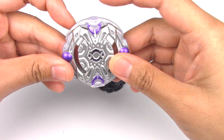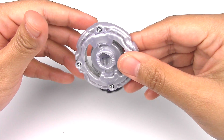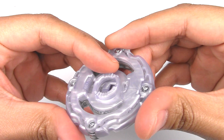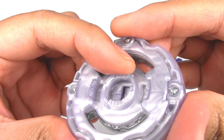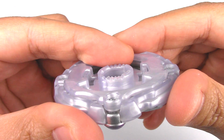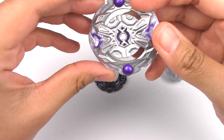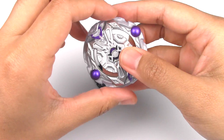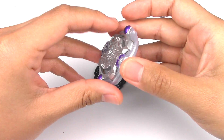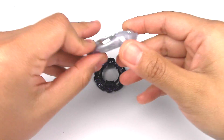We have Shadow Orichalcum for the layer, and I'm pretty excited about this because from what I've heard and seen, it's pretty unburstable. Taking a close look at the teeth first — there are four teeth, and the last three are pretty tall, which is pretty awesome. I can kind of see why it's unburstable because it's so circular. It kind of reminds me of Odin where there's really no opportunity to lay down a good attack, recoil, or smash.